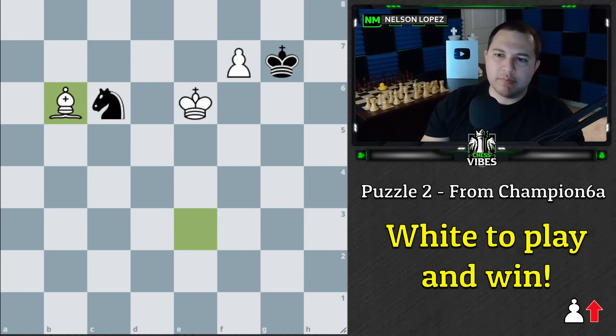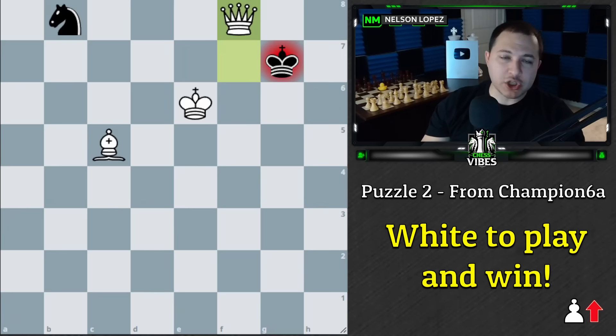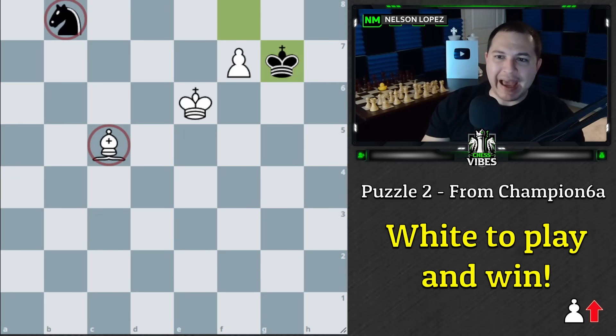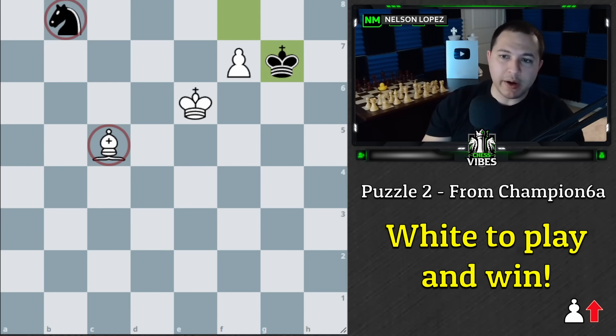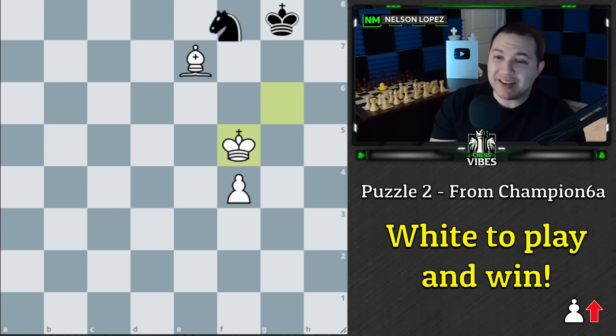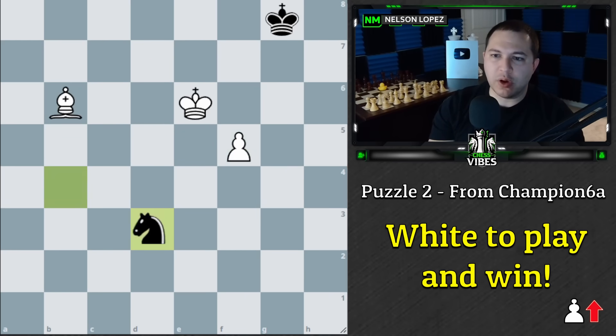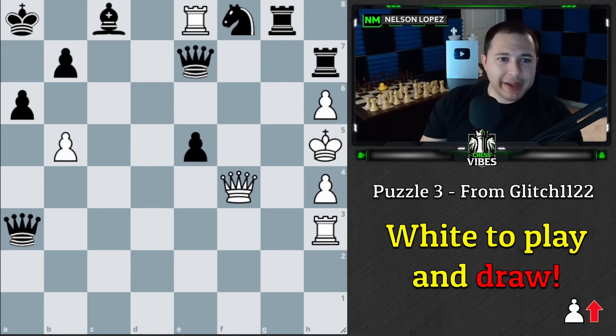On king to g7 we can play bishop to h6 or bishop to b6 — again just preventing the knight from coming over. Eventually we check, check, and get a queen. It's a long one, but pretty interesting how the knight has no way to get around the bishop. This is a really good example of how bishops can dominate knights in certain endgame positions — when the knight doesn't have support from another pawn, king, or something to help defend it, the bishop cuts those squares and the knight can't do what it needs to do. Thank you champion6a for that one.